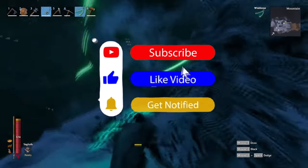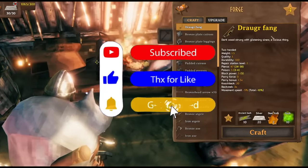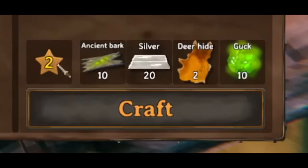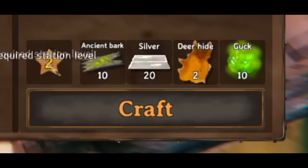Let me show you how to craft it. To craft the Draga Fang we need 10 ancient bark, 20 silver, 2 deer hides, and guck.